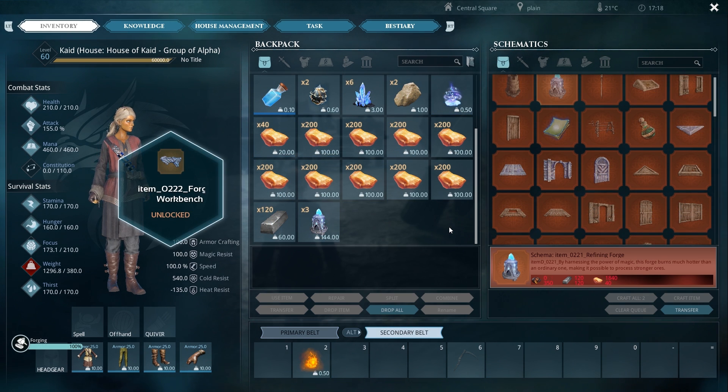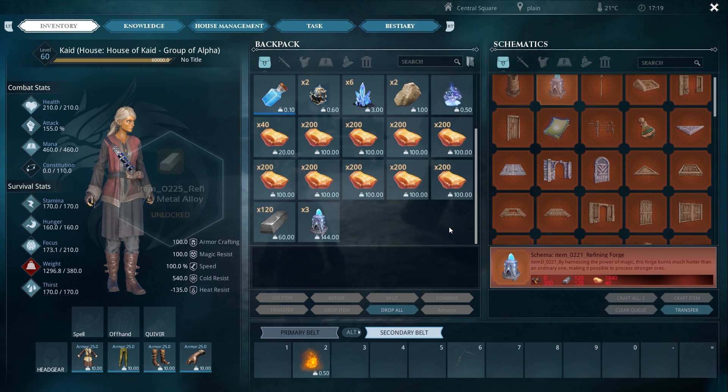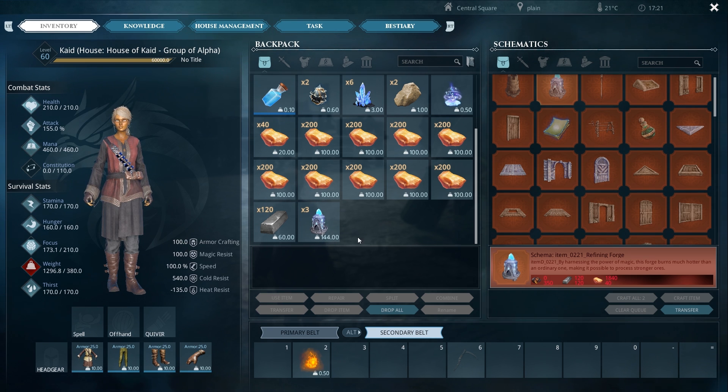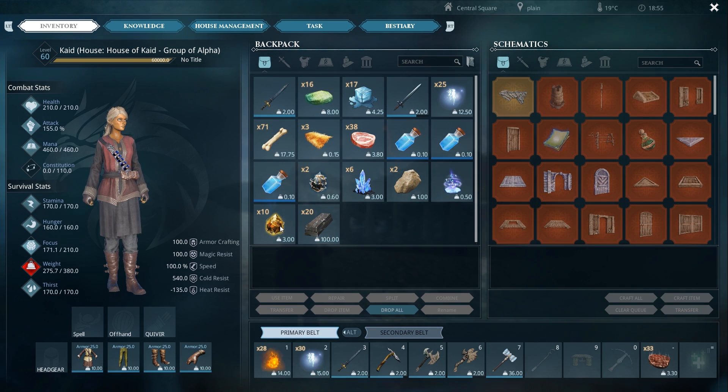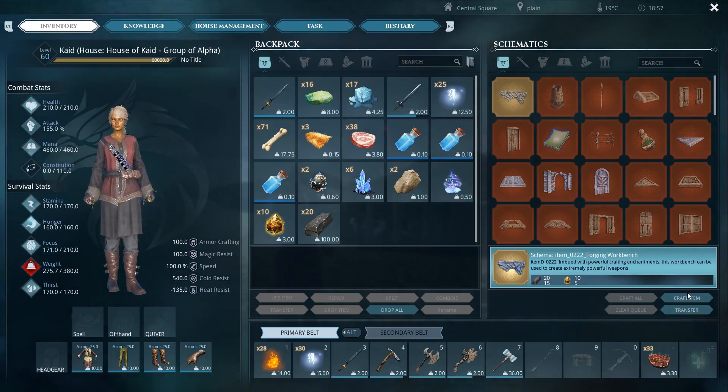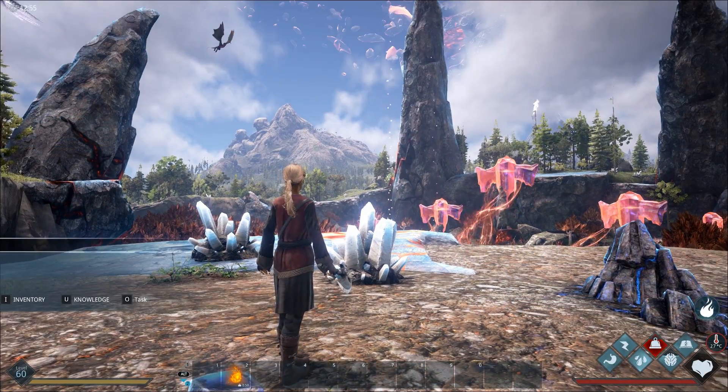At forging knowledge rank 3, you will unlock refined metal alloy, another enchanted metal that can be crafted in your new refining forge. You will also unlock the forging workbench. To craft this schema, you will need to craft some obsidian block and also harvest some earth cores.